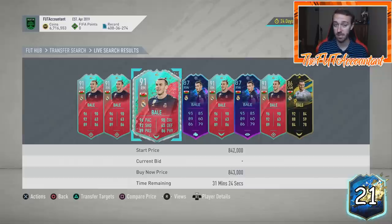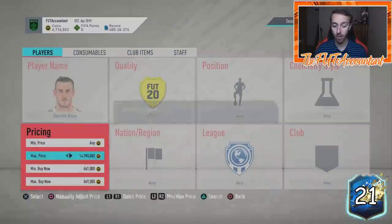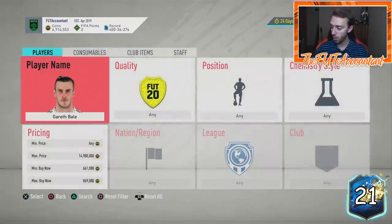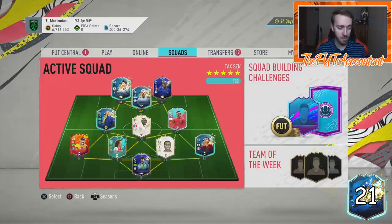A card like Bale is one that a lot of people are going to want to use in their La Liga teams this weekend. What I'd say is: take a watch on cards that may have rebounded already after Sunday night into Monday. Take note of those cards and you may be able to flip them for decent profit as they rise even more into Thursday after rewards and into Friday night at the end of La Liga TOTS.